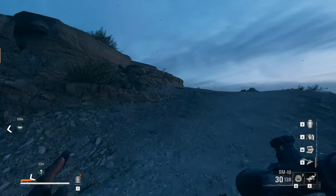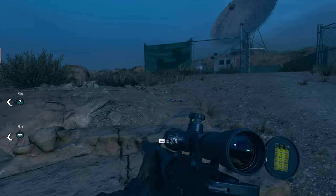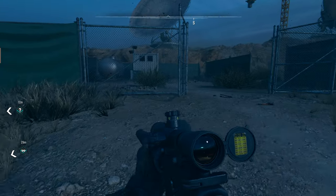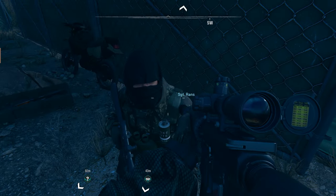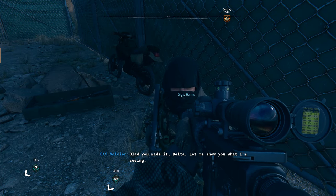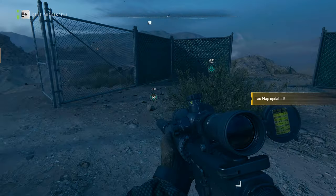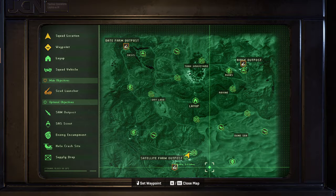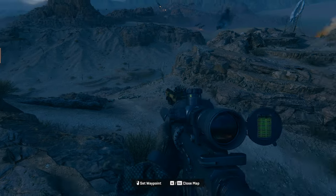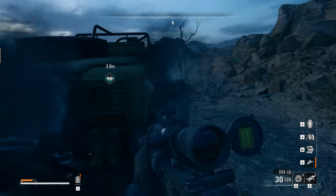Hey, a lot of security — gotta be guarding something important. Hey Delta, I see you're close — I'm up the ridge and inside the fence with intel. Sweet, let's talk to him real quick. 'Glad you made it Delta, let me show you what I'm seeing.' Yeah, that's awesome — I love that. This is obviously going to open up pretty much the rest of the map.